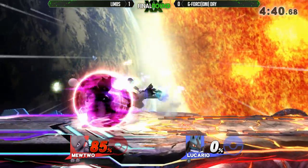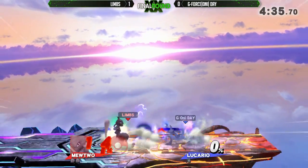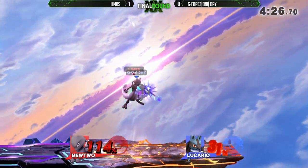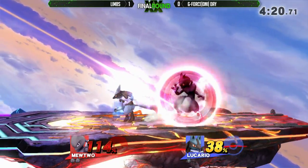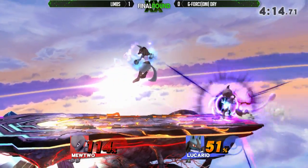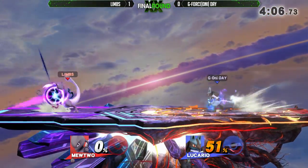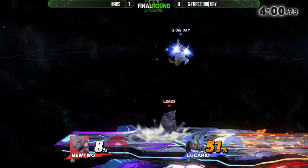This is a crazy lead for Limbs right now. Day has so much work to do. Day is being super aggressive right now. He needs to get some damage on him, starting off with dash attack. Day sort of laying off the aggression a little bit. The Force Bomb — countering aggressively towards M2. Day evening up the stock count. Now it's anyone's game — any kind of match with Lucario, you never know how this is going to go, thanks to that lovely aura mechanic.